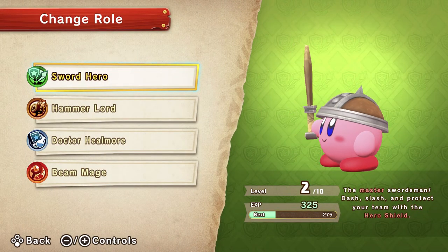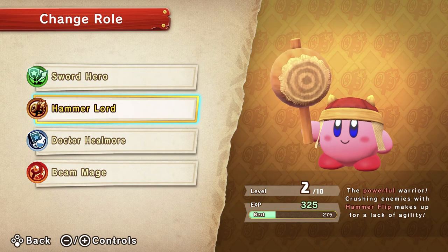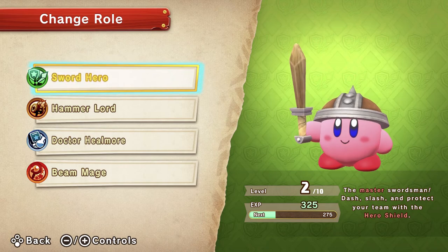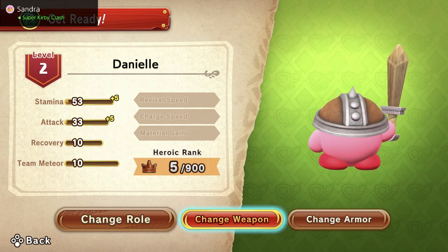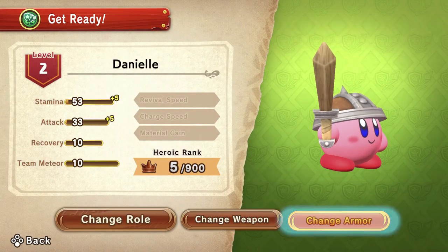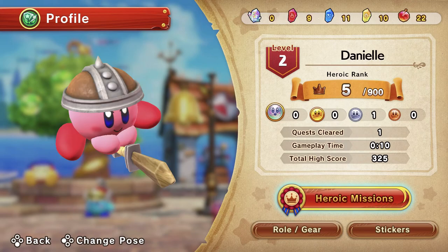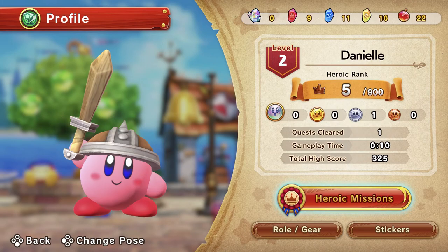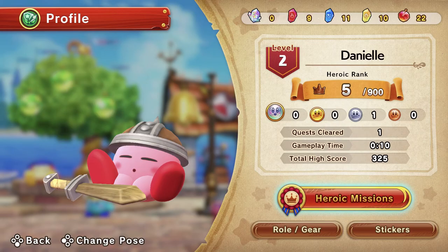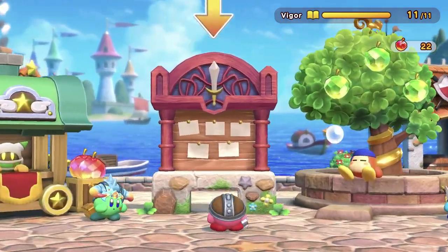Here are the roles: Sword Hero, Hammerlord, Dr. Heelmore, and Beam Mage — you have different abilities for each. You basically have to use all four of them to get to the top ranks. You can get different weapons and armor for each of the classes. You can also put Kirby in different poses — sleepy Kirby — it's pretty cute. Let's do another quest.